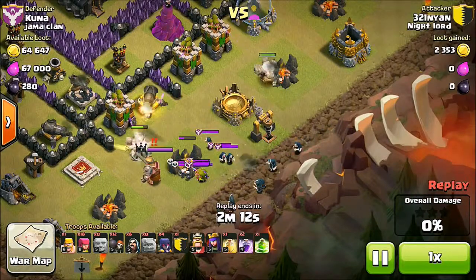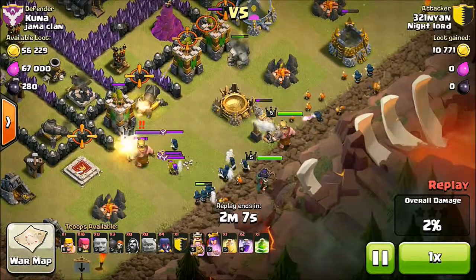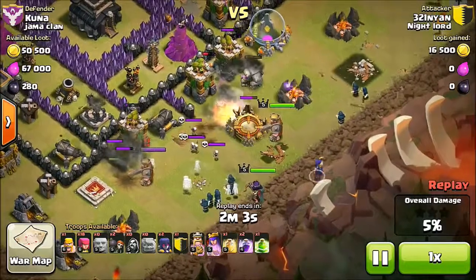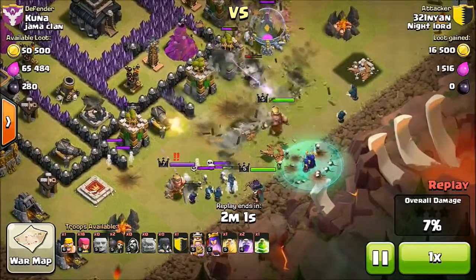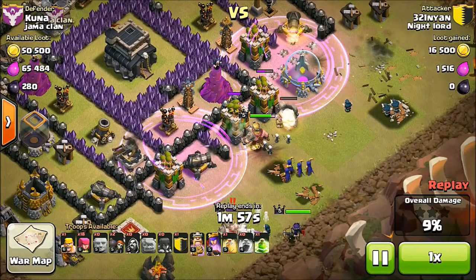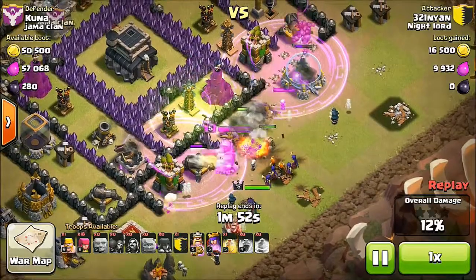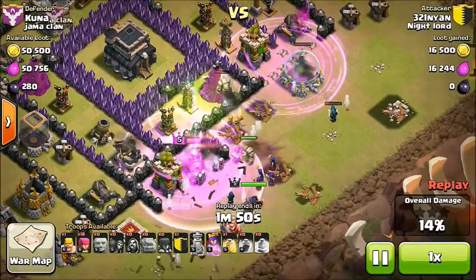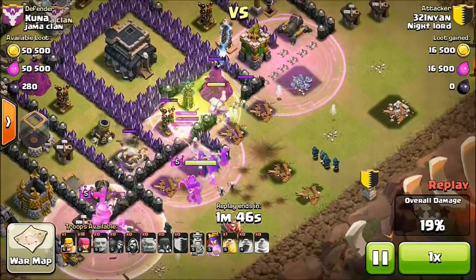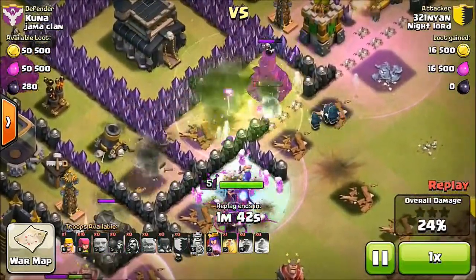I dropped the king, the queen, the wizards, and all the wall breakers — and a giant bomb took out both wall breakers. I dropped two rage spells which weren't raging anything useful. I dropped all four witches, and the next two wall breakers went in. I raged on my king because he was taking hits. I dropped the jump spell but it did not work.